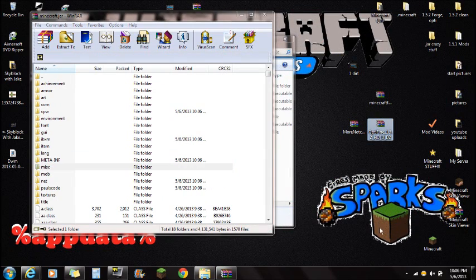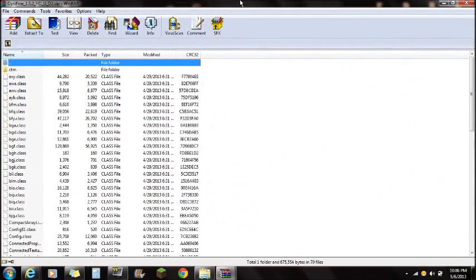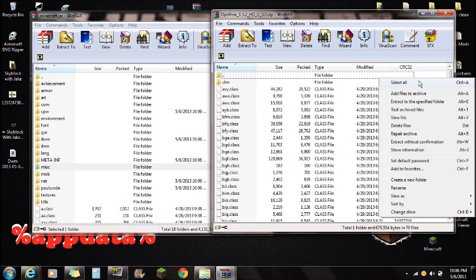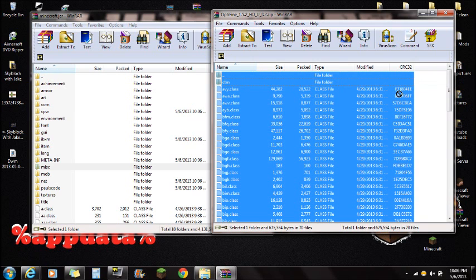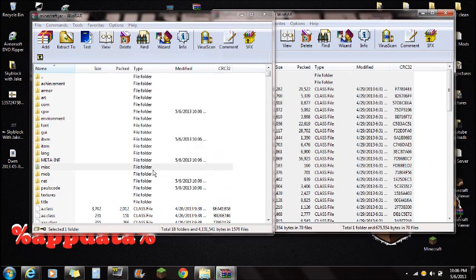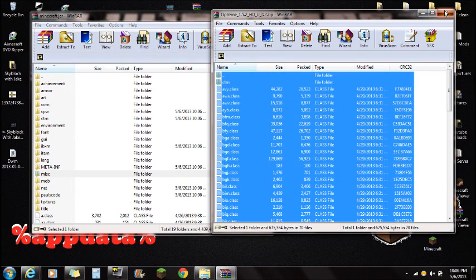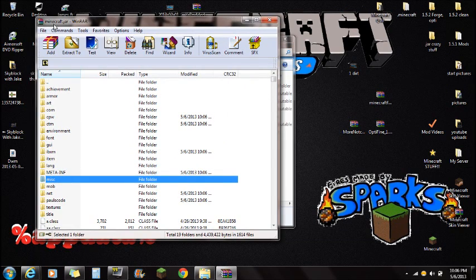Now I'm going to show you guys how to install Optifine. Open the Optifine file and move it aside. You're going to see all those files there. Right-click, select all, and drag all these folders right into the Minecraft.jar with WinRAR and push OK. You're done with Optifine, so you can close that. You're also done with Minecraft.jar in WinRAR, so close that too.